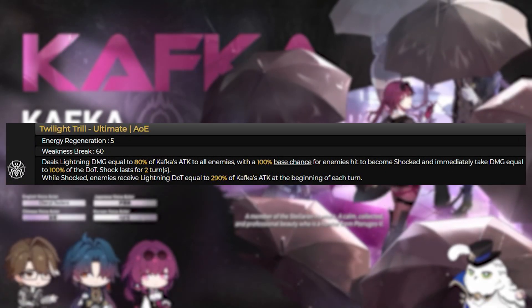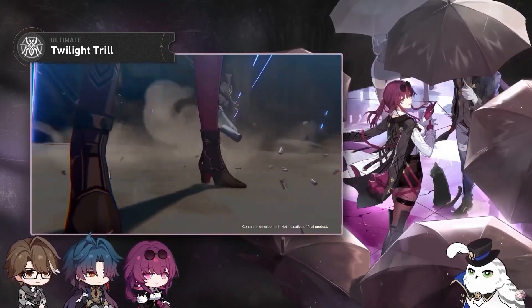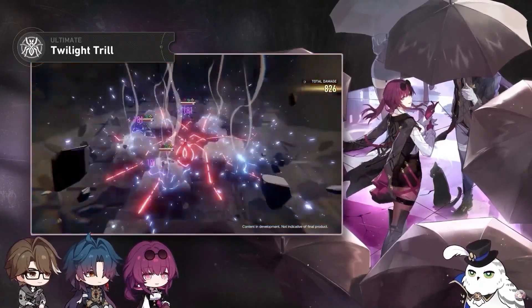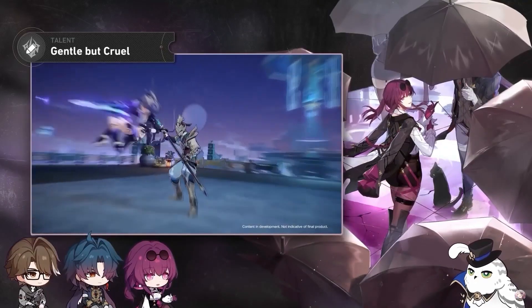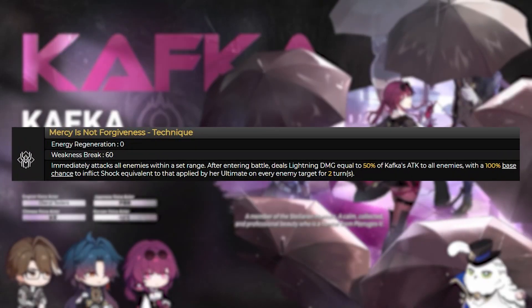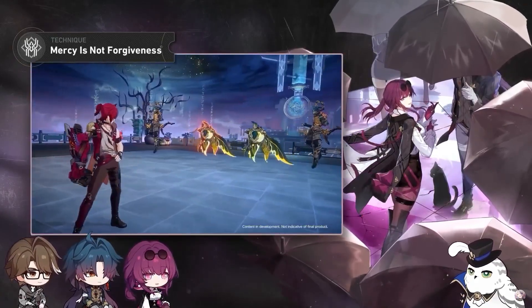Her ultimate, Twilight Trill, deals lightning damage to all enemies that scales off her attack with a high chance of shocking them. If enemies are currently shocked, the shock status deals damage one extra time. Her talent, Gentle But Not Cruel: after an ally uses a basic attack on an enemy, Kafka launches a follow-up attack that deals lightning damage scaling off her attack with a high chance of afflicting shock to that target. This effect can only be triggered once per turn. Her technique, Mercy Is Not Forgiveness, attacks all enemies within range when entering battle, dealing lightning damage to all enemies with a high chance of shocking them.